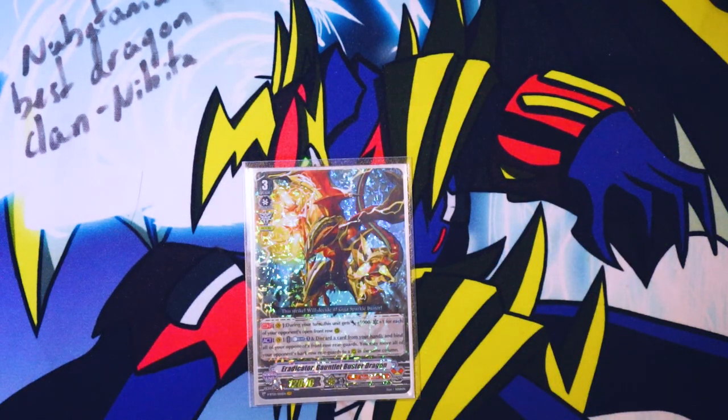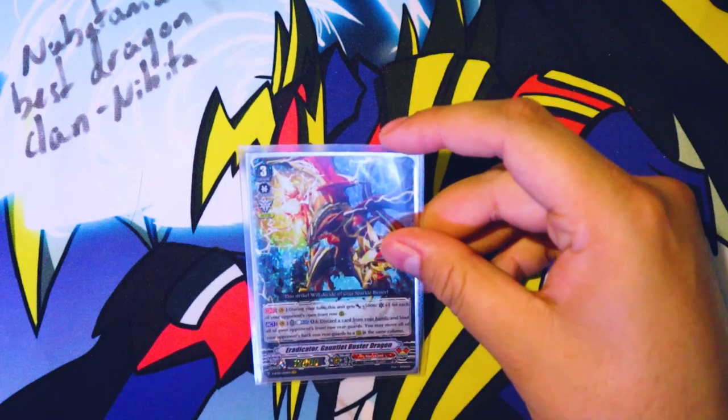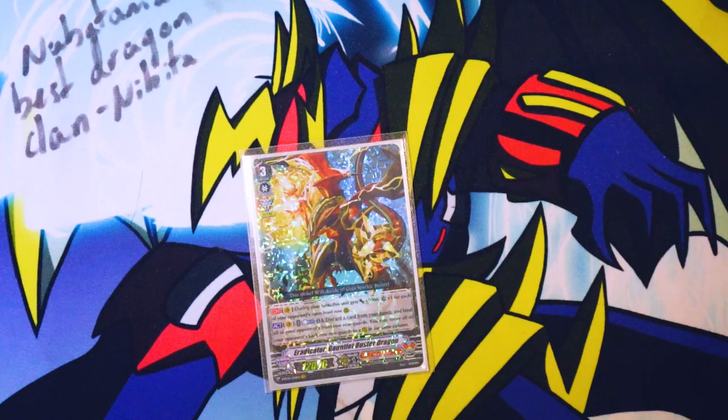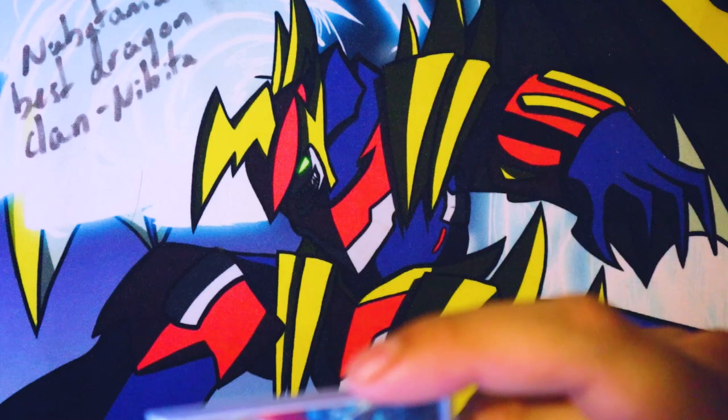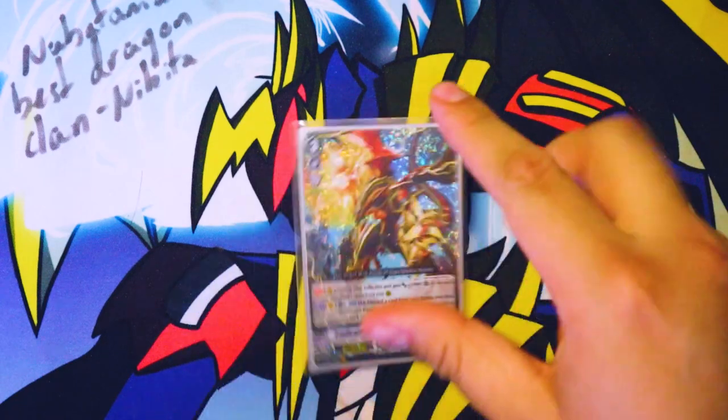I run my final grade three, one Eradicator Gauntlet Buster Dragon. During your turn this unit gets plus 5,000 and an extra crit for each of your opponent's open front row rear guard circles — so it's an anti-excel card. Second skill is counter blast one and discard a card from your hand: bind all of your opponent's front row rear guards, and you may move all of your opponent's back row rear guards to a front row in the same column.